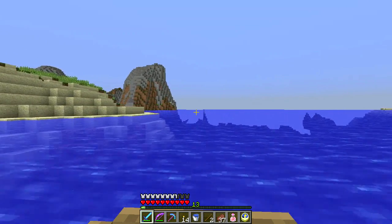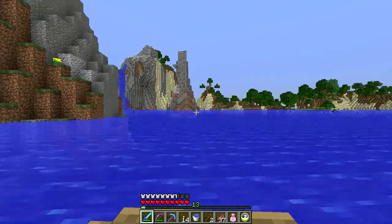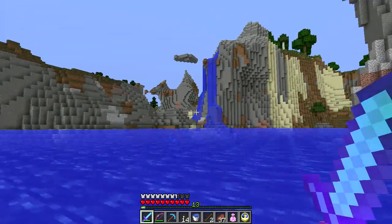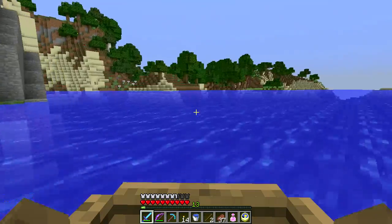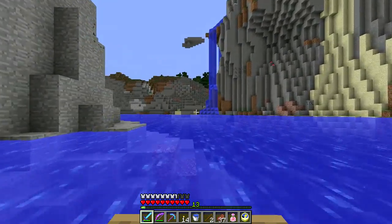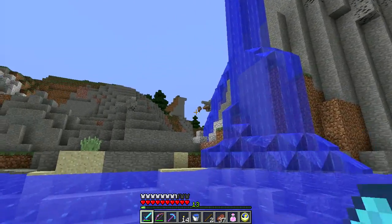AlphaGo - the Google DeepMind neural learning network-based program that can play the Japanese game Go - has now won three matches against one of the top players in the world. I don't follow the world of Go all that much but I know somebody who does. The program already beat the top player of Europe, but the top player of Europe at the time was ranked around number 600 in the world - most of the top Go players are in Japan. Oh this is kind of fantastic looking.